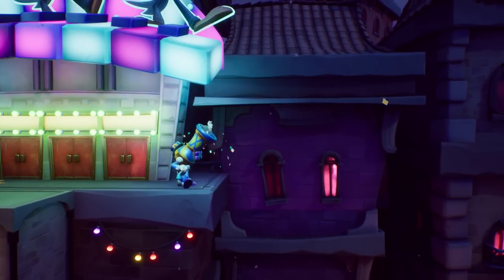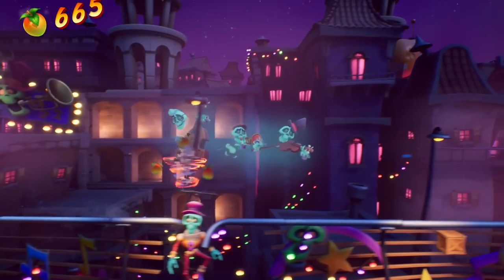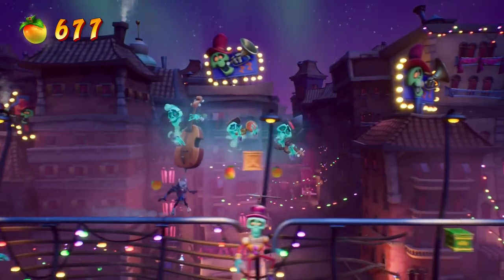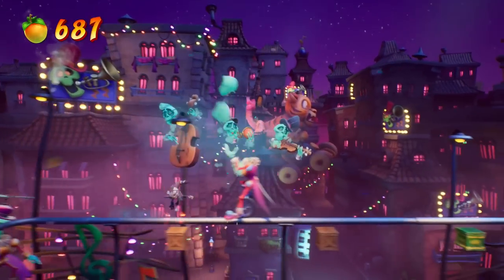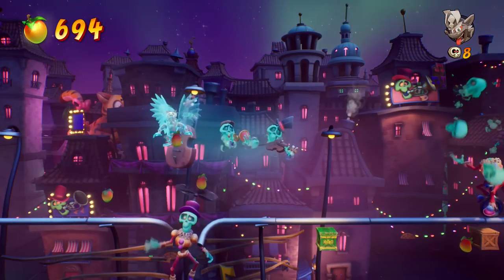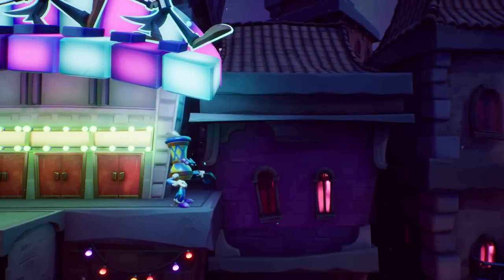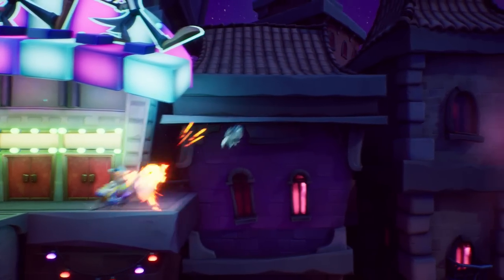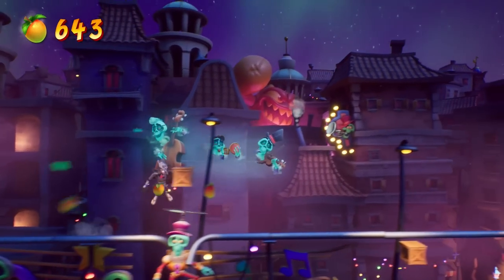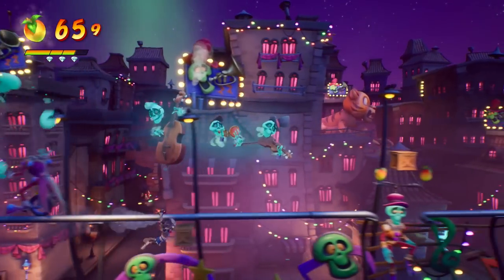Can't really pay too much attention to them. Got it — timed that just right. Jumping up and down like that in such a timely manner can be quite tough. Just got to be on top of it — immediately plop down and then jump back up, go back down. That got us our third gem for the Wumpa Fruit.